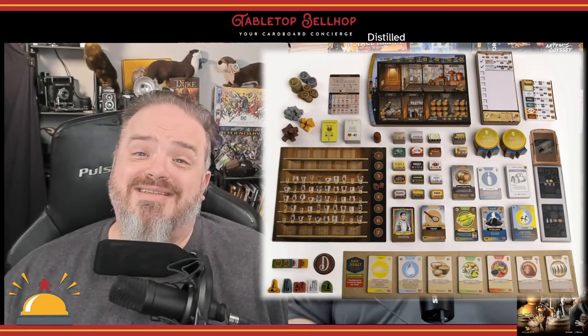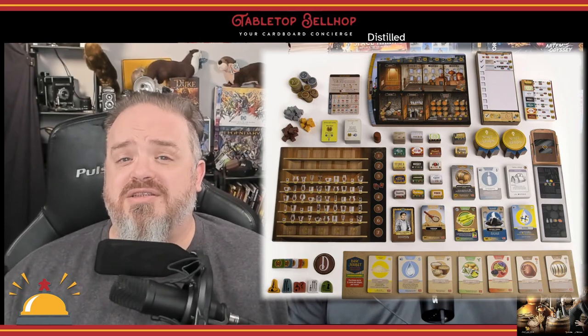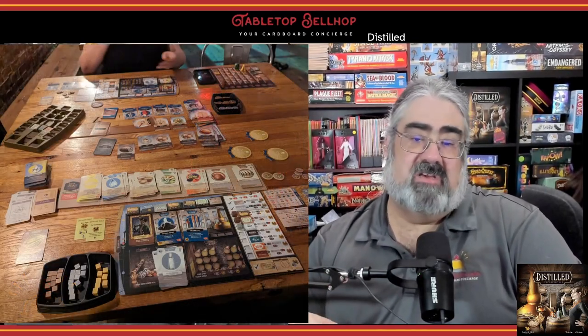For a look at the components and the excellent game tray inserts that come with this spirited board game, check out our Distilled unboxing video on YouTube. The component quality here feels really top of the line — this feels like a deluxe super edition of the game, and we don't even have the cool upgrades like metal coins and metal recipe cubes. The game still feels deluxe and elegant. The game tray holders for the labels, money, and cubes work great, though the card holder at the bottom of the box only really works if you keep the game stored flat. The rulebook matches the component quality, being extremely clear, and there are detailed reference cards for all players.